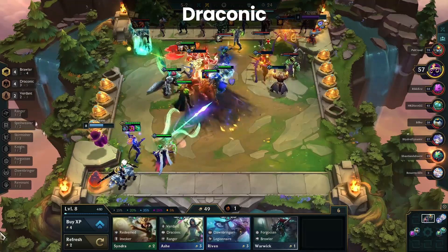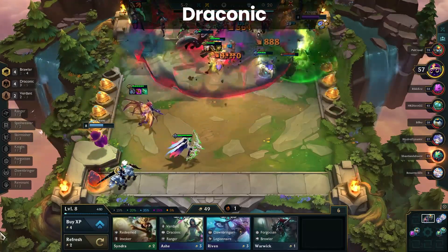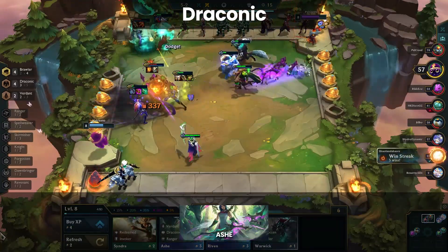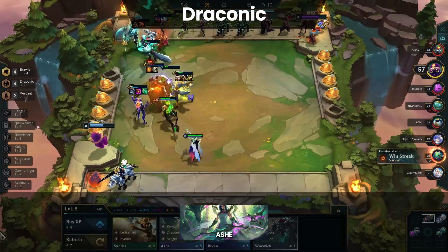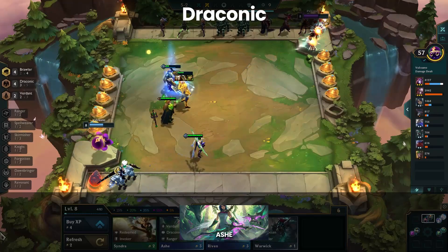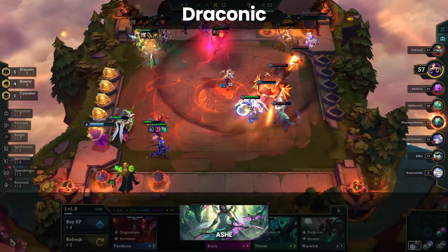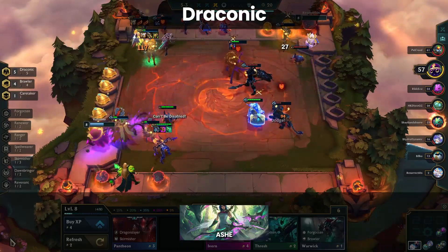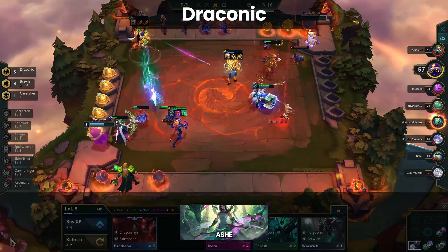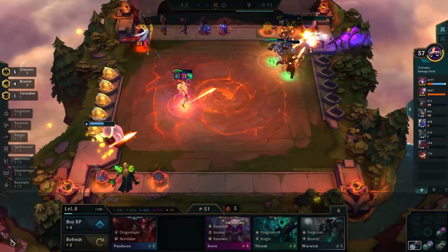Next up is Draconic, which flips back and forth all the time from being borderline overpowered to basically useless. With Set being heavily nerfed, the best way to utilize Draconic is with Ashe as the carry, but you do need to high roll. This means you have to hit Draconic no later than 2-3 and get early eggs that drop Ashe. If that rather specific scenario occurs, great, Draconic is playable. But Draconic boards are on average not strong enough to warrant playing the trait outside of those high roll situations. That said, if you do hit it early, it's still worth pursuing through Stage 2 just to see how the dice roll.